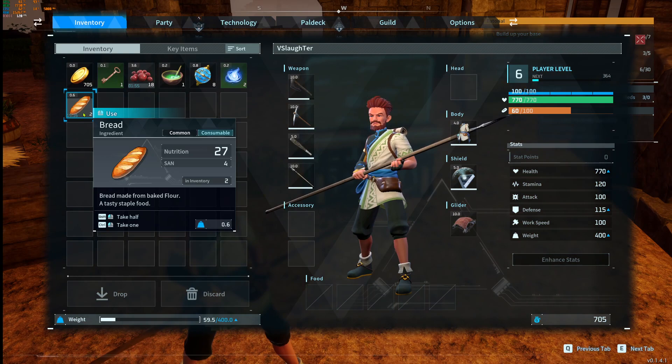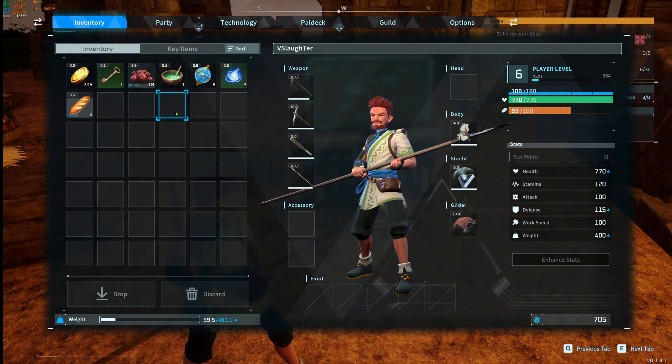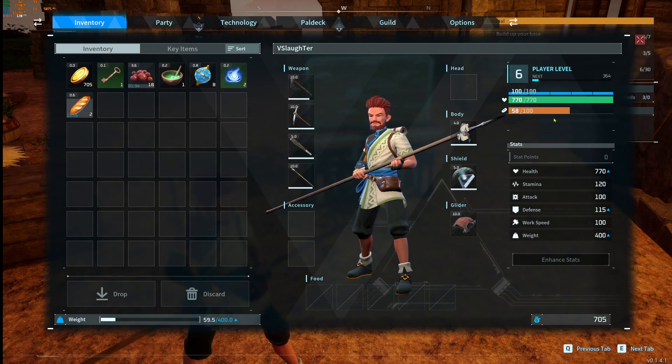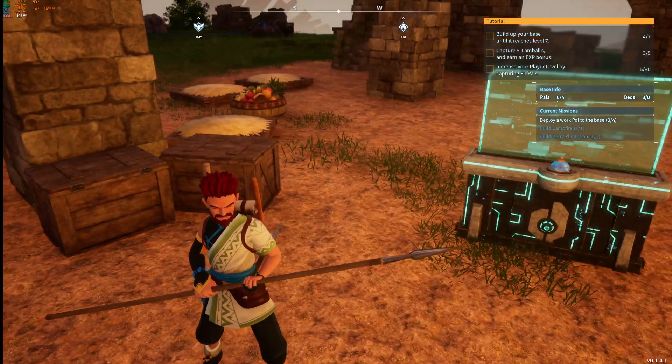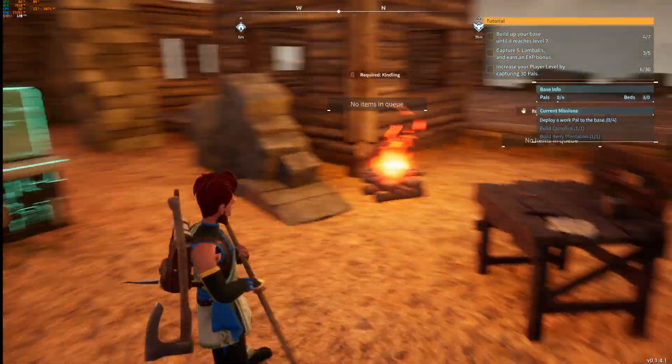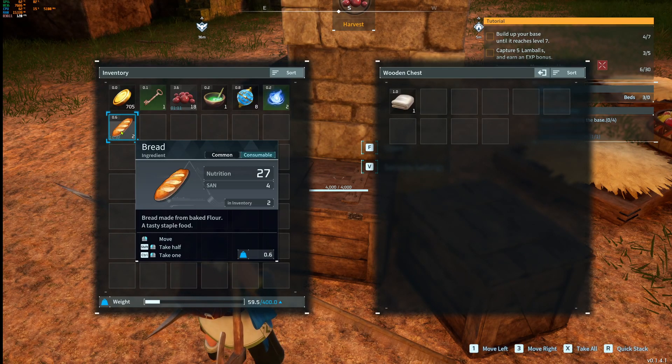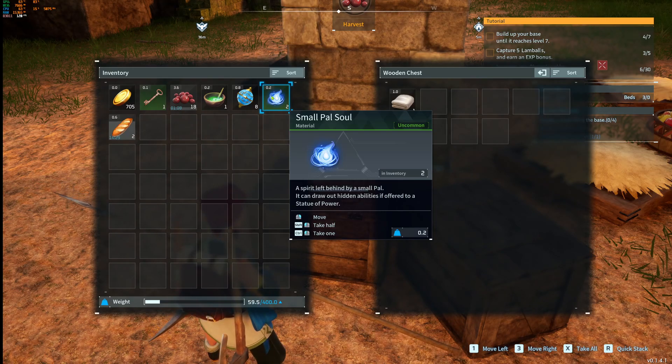We got some bread — maybe we picked that up off that dude. And a small pal soul — we did pick up something. It says it can draw out hidden abilities if offered to a statue of power, so we'll keep an eye on that. The shield is the blue line up here; it takes damage before we do and automatically blocks. We should take the bread since we're hungry.